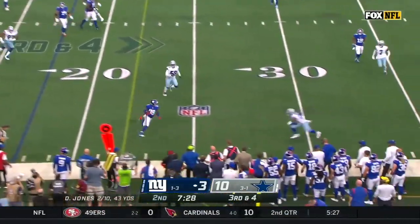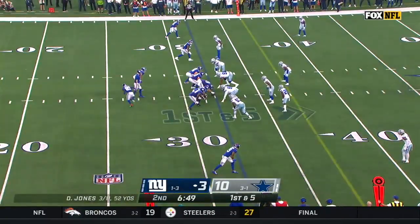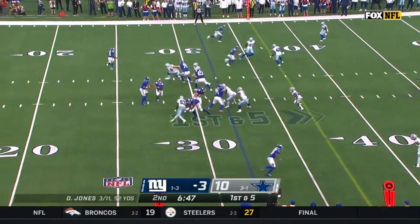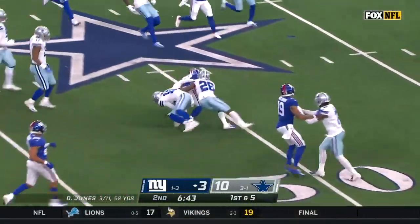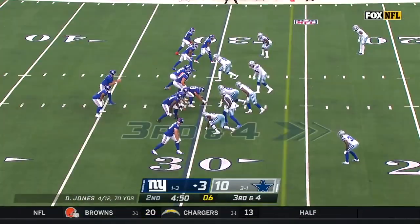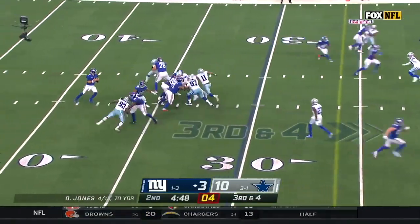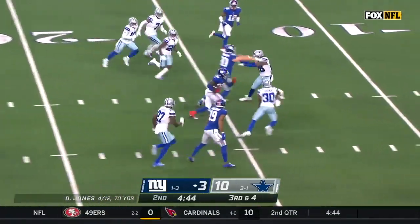Decent protection underneath — pass is caught for the first down. That's an honor. Pass is caught, wide open, and into Dallas territory — there is Evan Ingram. Blitz coming from the Cowboys — pass is caught. First down, plus Tony.